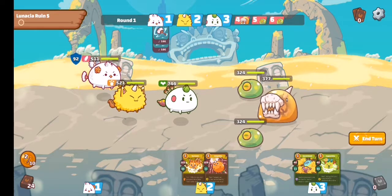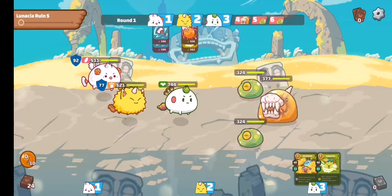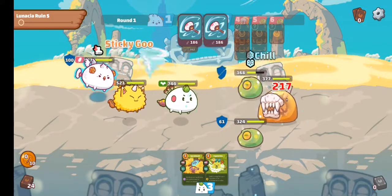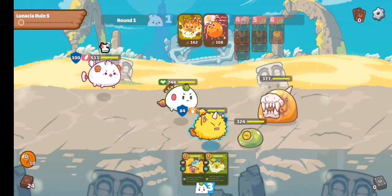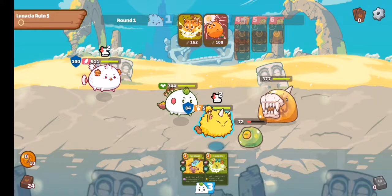Drawing: one, two, three, four. I'll just press End Turn. When I end turn, it attacks — as you can see, the enemy dies right away with just two attacks because our Axie Infinity team is already strong.